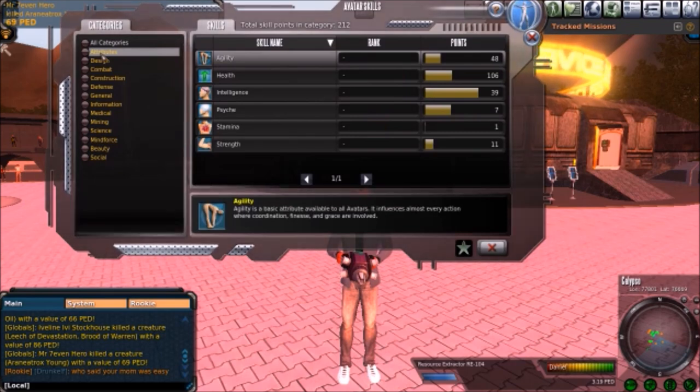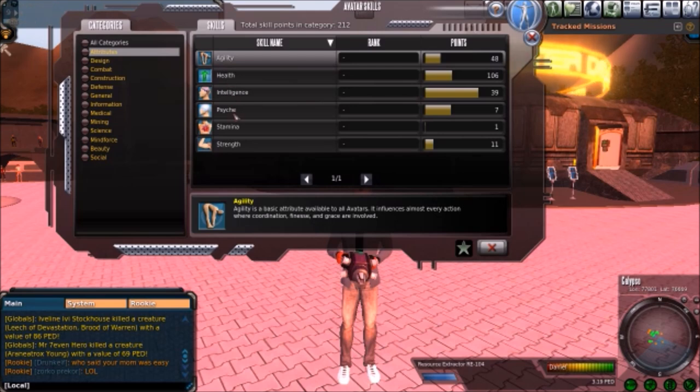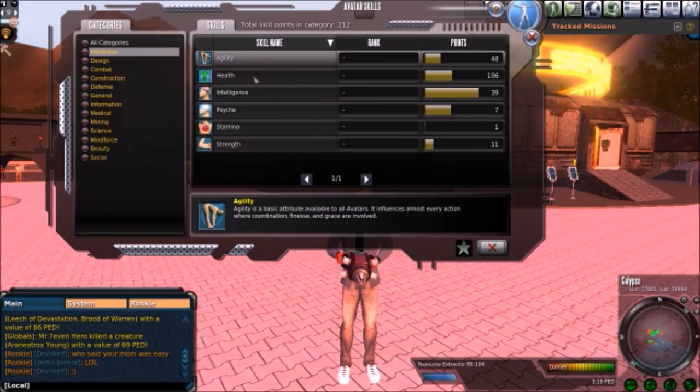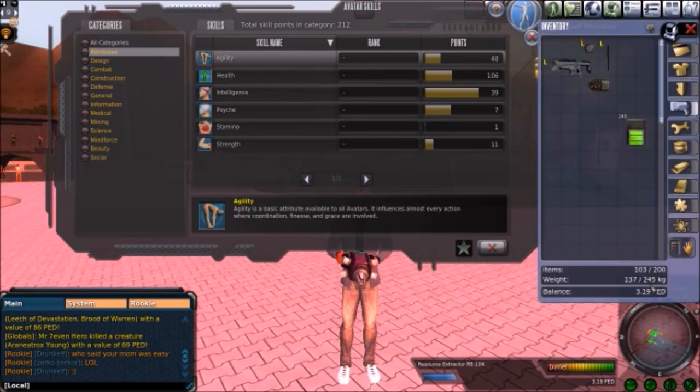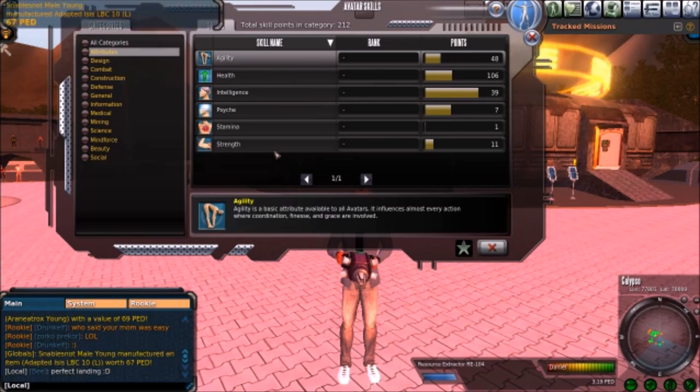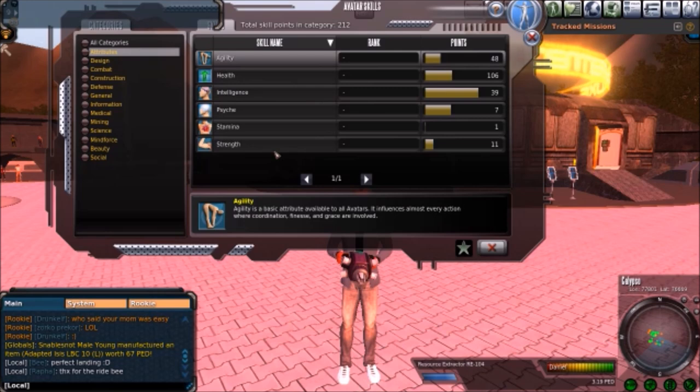First off, you've got your attributes: agility, health, intelligence, psyche, stamina, and strength. The big one to care about is health, but health is affected by a lot of these — strength, stamina, agility — the higher these skills are, the higher health you have. Intelligence is used in mining, psyche is more for mind force type stuff, and agility is just running speed.